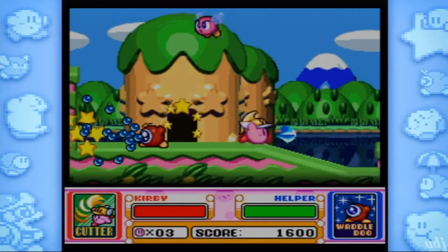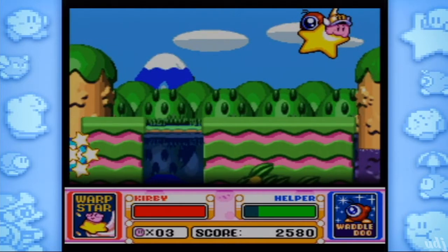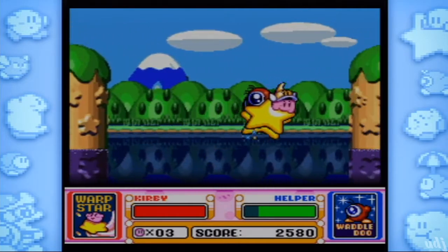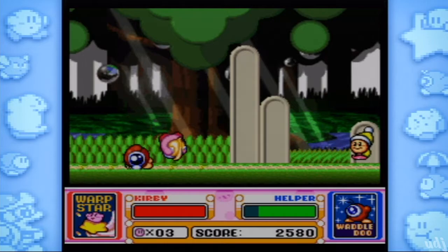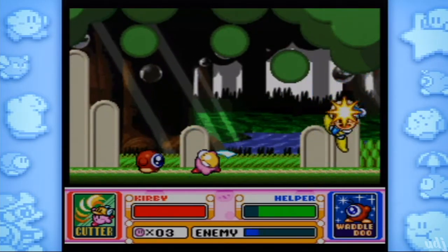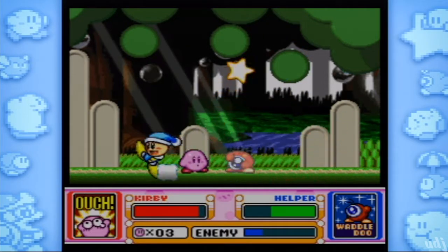We can shoot beams and make a little partner come out. We can swallow and get a new ability as well. Now our little computer partner acts like a stock for powers, so if I want to use beam later I can go ahead and use that. I love Superstar so much! The DS version, Superstar Ultra, is only better than this, if you can believe that. You do need to get that.